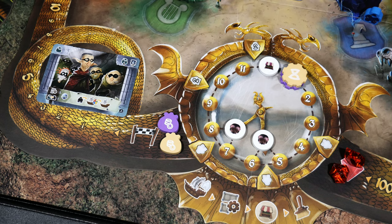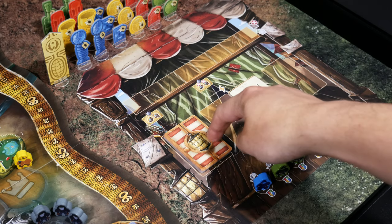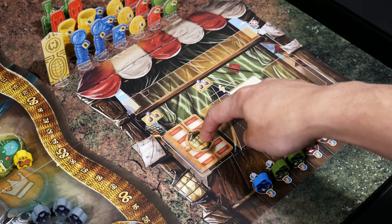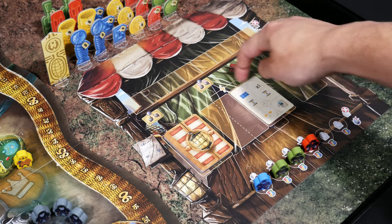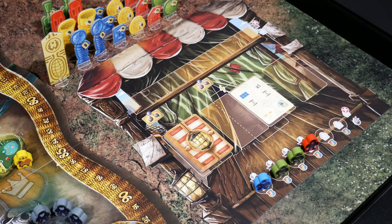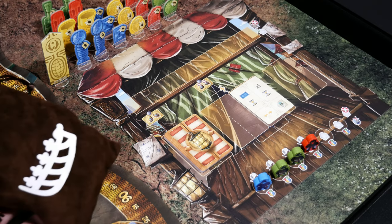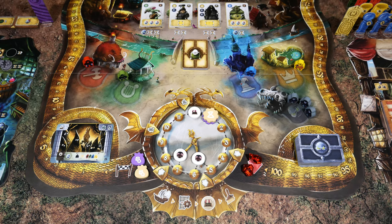Next, turn to the peddler booklet's arrival phase section — it tells you to pull a card off the top of the peddler deck and place it in the rightmost slot, which is a discard slot. The two center slots are what matters, showing what the AI is doing. After that, grab the draw bag and pull meeples to fill all four slots marked with a boat icon. That concludes the arrival phase.